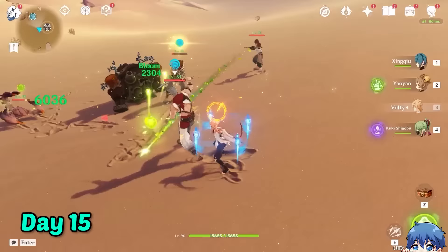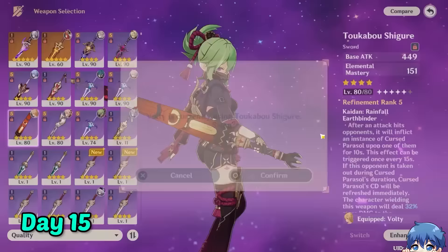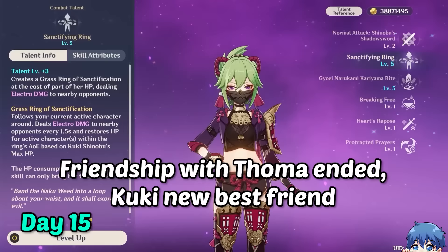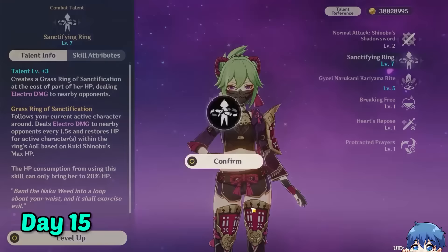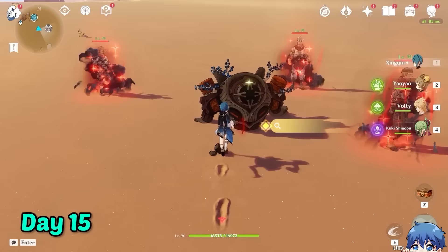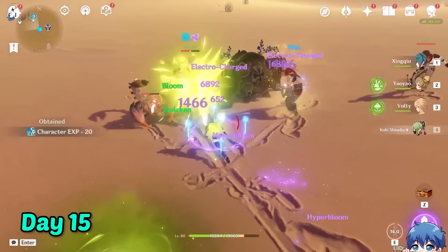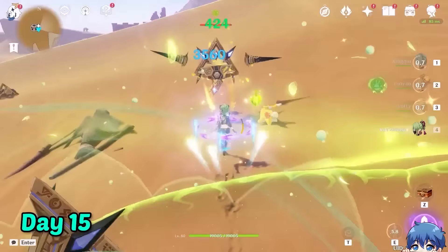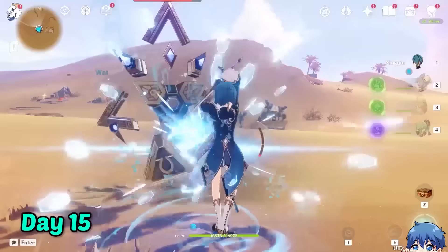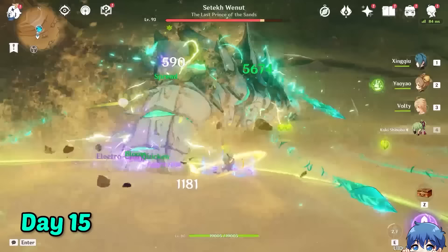Since I have Kuki Shinobu at level 80, I thought why not try a Hyperbloom team as well. I gave her the Iron Sting sword and took all of Thoma's elemental mastery artifacts. I leveled up her talent as well, mainly her elemental skill since that's generally what she needs for Hyperbloom. With our team, we technically have two and a half healers, so if we die, then we have skill issues. I went to farm some Eremites in the desert and tested our Hyperbloom damage. The damage was pretty similar to Burgeon with Thoma, but I could trigger the reactions a bit easier since we didn't have to worry about our bursts. With our Kuki skill having 100% uptime, we only had to focus on getting the bloom reactions and she'll do the rest automatically. We were able to chase down the giant worm boss easier since Hyperbloom auto-targets the enemy — if it's not aimbot, I don't know what is.